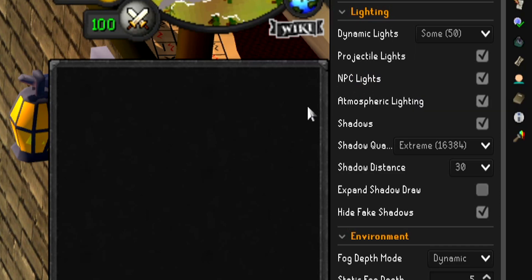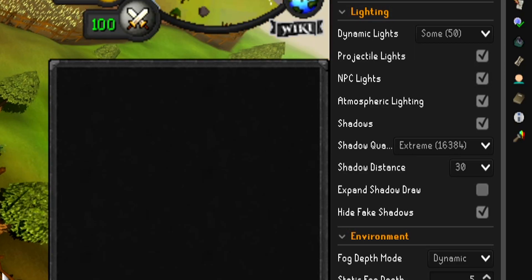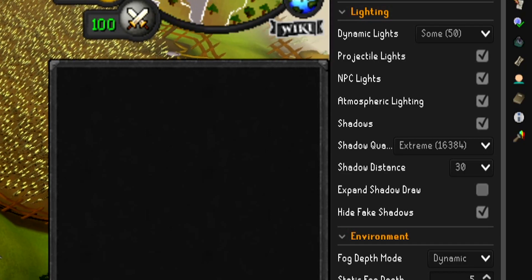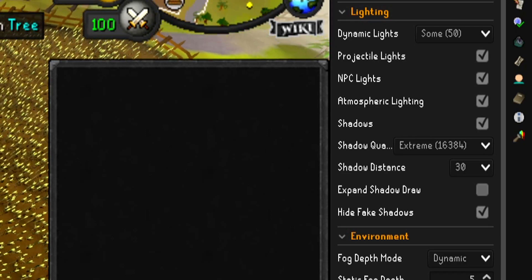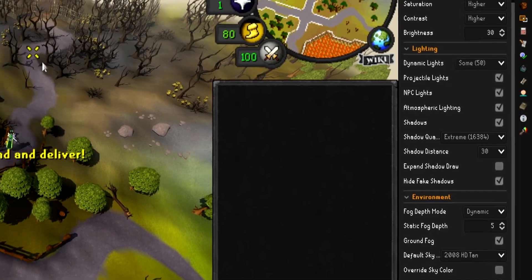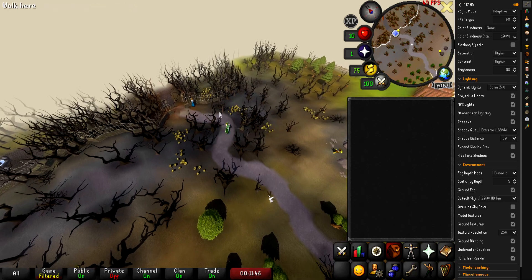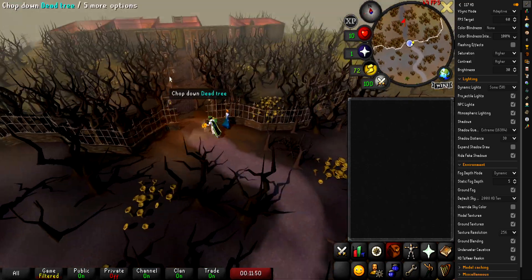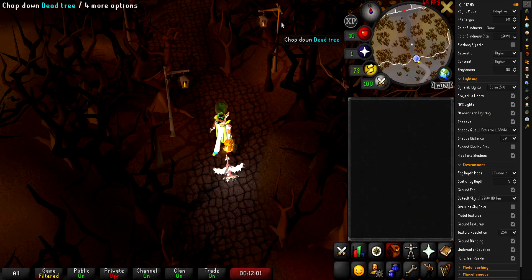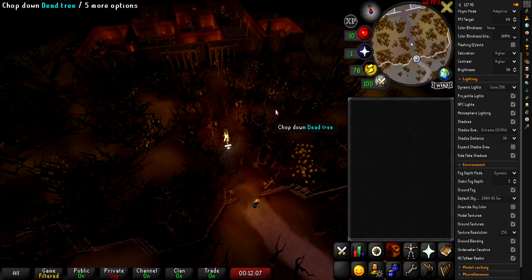I have NPC lights on and atmospheric lighting on. What atmospheric lighting does is it actually changes the way the game looks in certain areas. For example, Barrows is pretty dark and it changes the brightness and the things around you to match that aesthetic. Another time atmospheric lighting is visible is when you go to Draynor Manor — it darkens everything. As you can see, because we have all this lighting turned on, the lamps make you glow, the Phoenix is glowing, my lantern's even glowing. Everything looks really, really cool.